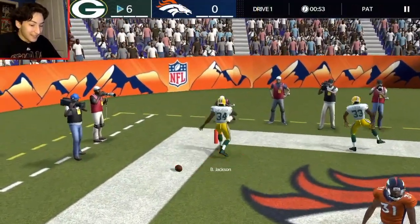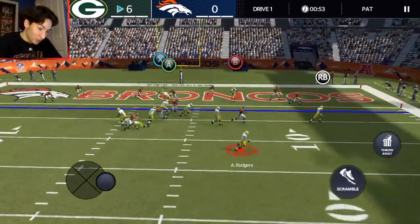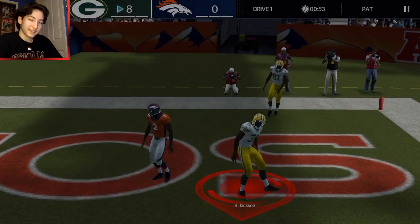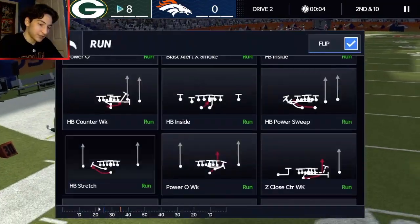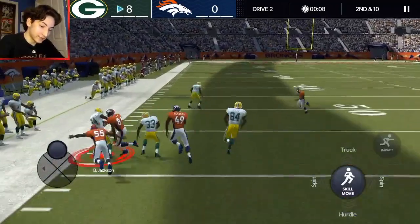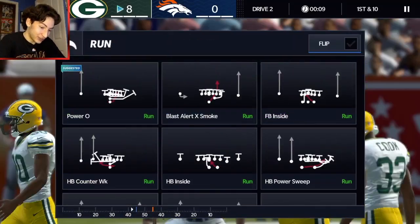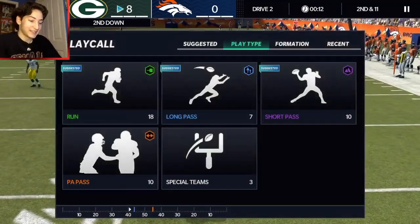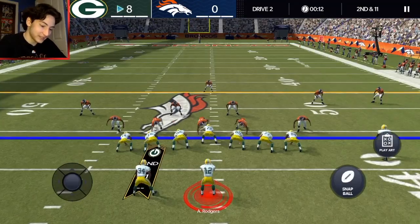He's literally so good. He's a 101 overall and he plays like it — which I feel like a lot of cards don't. A lot of cards play worse than their overall, but Bo Jackson is a freaking good halfback. I don't even think his spin move stat is that high and he's still executing it. The big thing about the spin move is that after he spins he's immediately back to full speed — no hesitation, because his acceleration is so high.